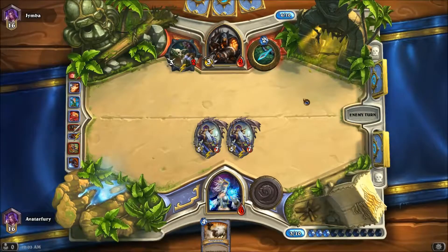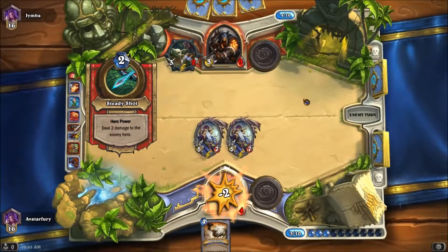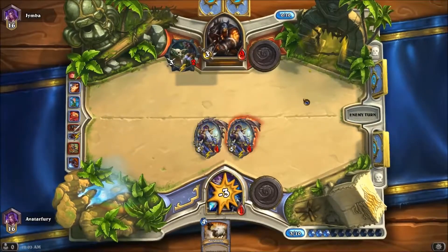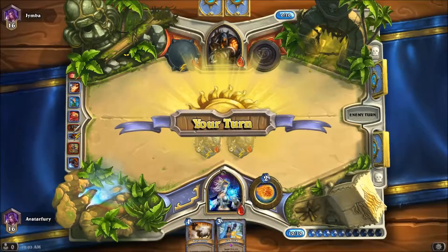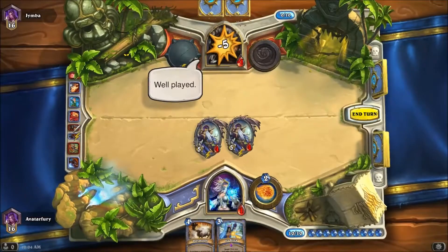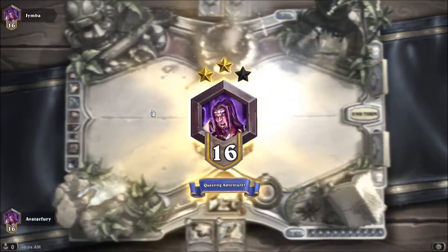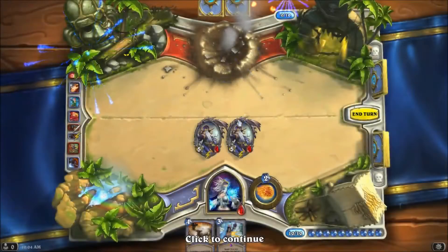Does he have anything else that could win him the game? Wall of Fire Shot — that doesn't do anything. Oh, he just... I just won the game, gentlemen! To battle! Oh no — Counterspell just stopped my Unleash the Hounds.